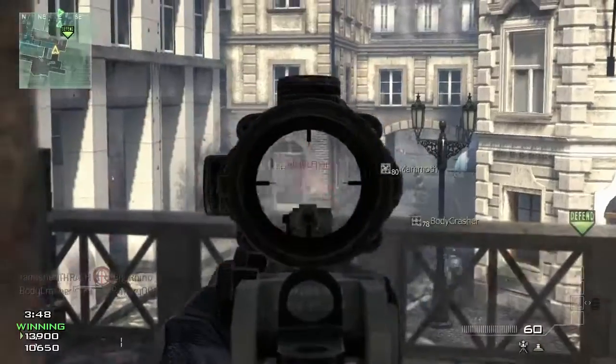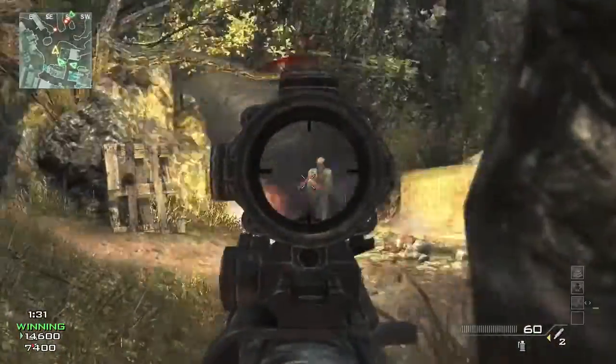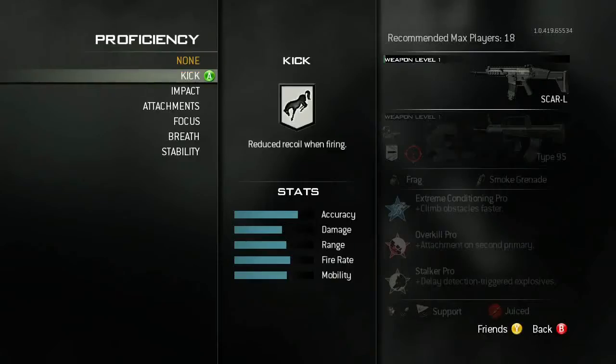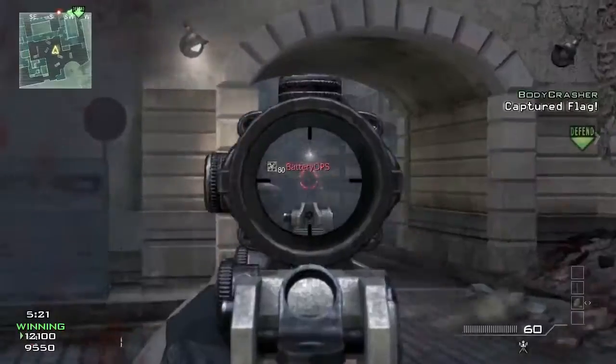This allows you to get better with your weapon of choice through practice, and the weapon itself gets better. Weapon proficiencies are enhancements to your weapon geared towards a certain play style. For instance, I can unlock reduced kick, and now when my weapon kicks it's going to kick less, and maybe that stabilization on firing is what makes me a better player.